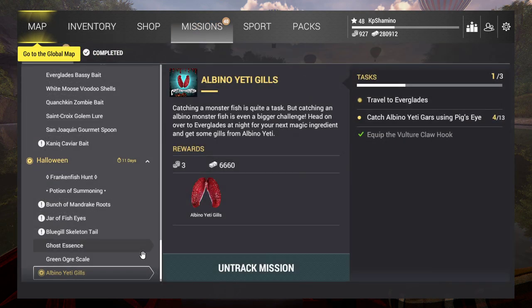Hello guys, KPChamino here with my second video for the Curse of the Frankenfish. We are going to start now with the part I like the most — getting the gars, getting some ingredients or parts of the gar. We are going to start with Albino Gar in the Everglades, that's Florida, and we need to get the 80 gills.